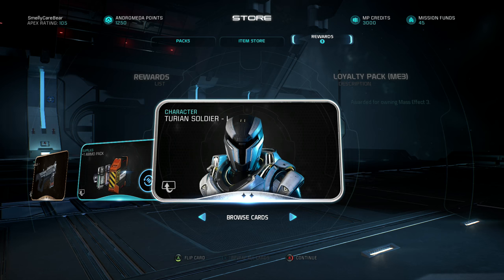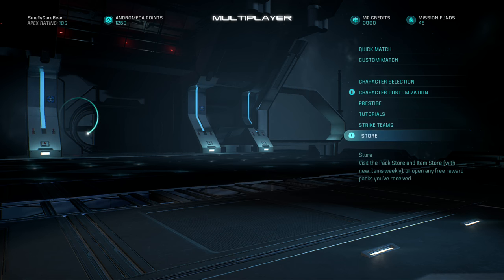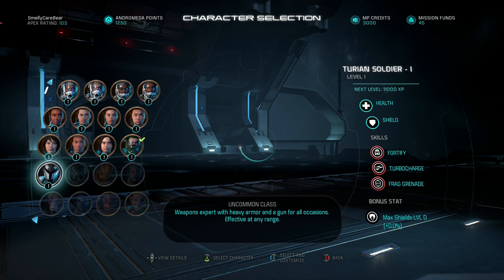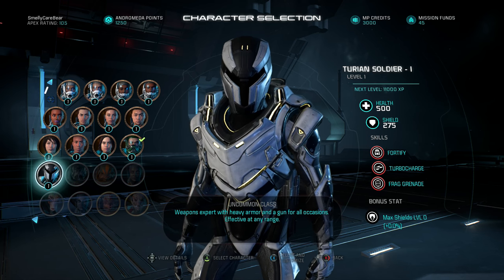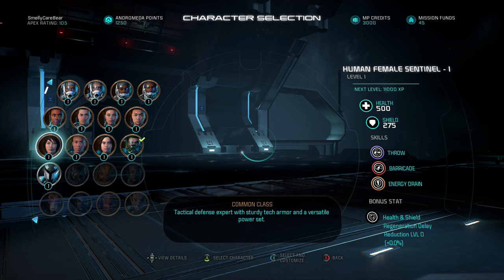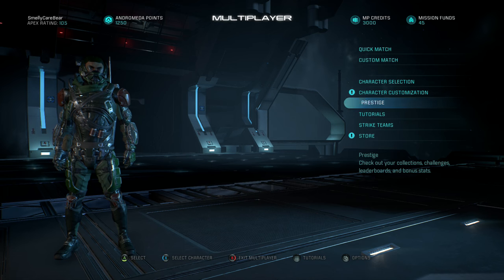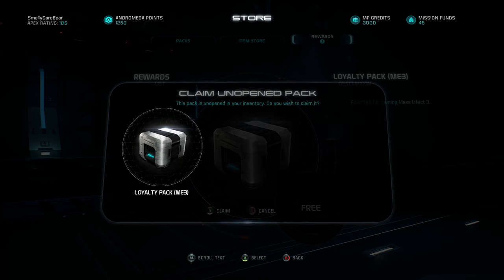The first thing we get in the pack is a Turian Soldier 1 as a silver card, two stars. Taking you over to the character selection screen to show him — he's got 500 health, 275 shield, and his skills are Fortify, Turbocharge, and Frag Grenades. His health and shields are the same as the human characters, which I think are the highest you can get in both those specs from the characters I've unlocked so far.